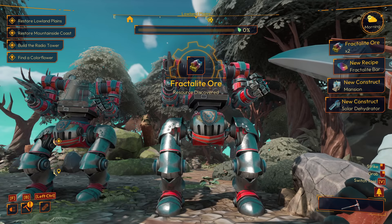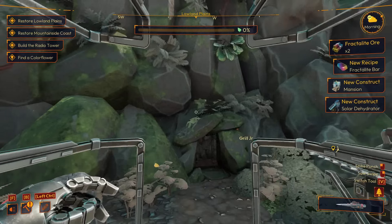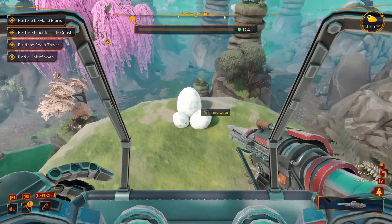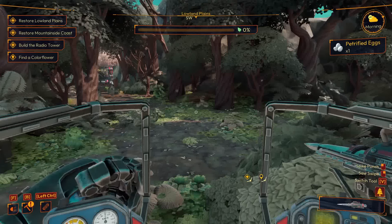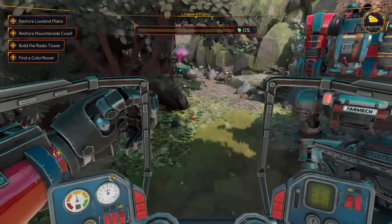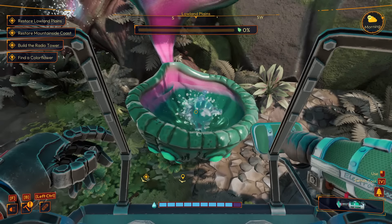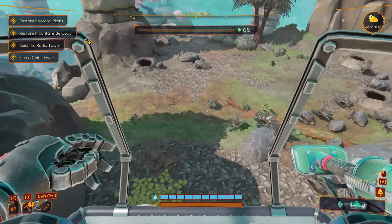Mansion? Solar dehydrator? Fractal bar? Whoa, okay. Cool. New resources. Hey, here's some eggs - petrified eggs. Let's walk it off in the distance here. We got another one of those things. So is this... This is where we get water from. Cool. It does look like it depletes. Okay, and there's a bunch of resource spawns back here.